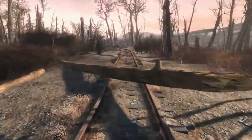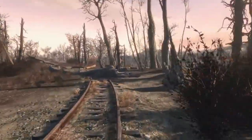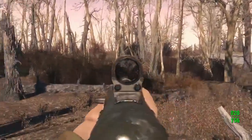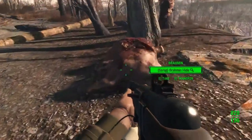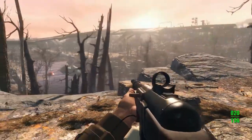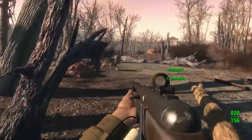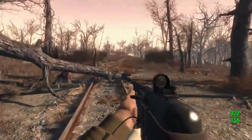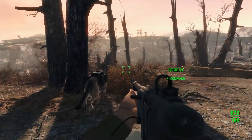Dog's just getting in the way. So hopefully we can find this baseball stuff and get back. That's a dead Brahmin. That's gunfire. Something clawed at this thing. I think it's an overturned boat or something. Let's just keep moving. Dog meat found an enemy. Where the hell did you find an enemy? Where's the enemy?